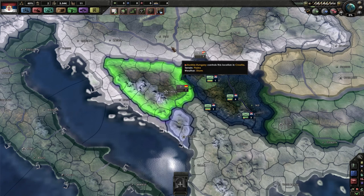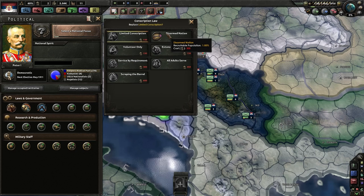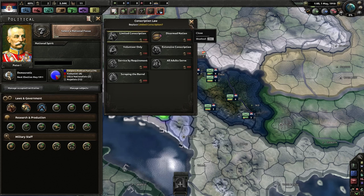Let's take a look at our country. We have 11 factories and 5,000 manpower — though we already have 80,000 deployed, and that's with limited conscription, which is pretty bad. We're probably going to have to go to all-out mobilization at some point.